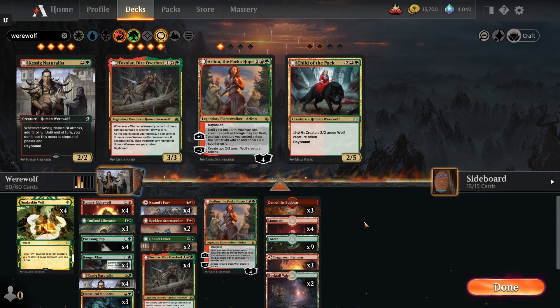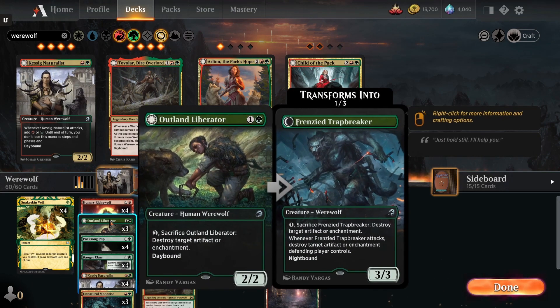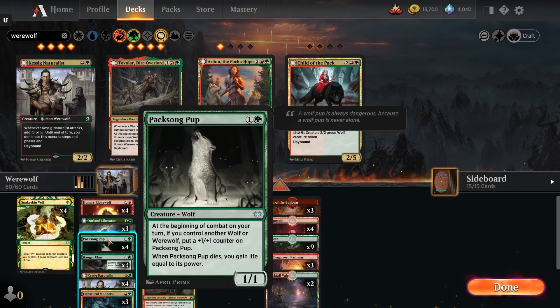Welcome to today's deck idea. We're working with werewolves using a very cheap mana cost aggressive deck. We're using Innistrad Vow's Hungry Ridge Wolf, which gets an additional +1/+0 and trample if you have a wolf or werewolf in play. We're also taking advantage of the new Pack's Son Pup: at the beginning of combat on your turn, if you control another wolf or werewolf, you put a +1/+1 counter on Pack's Son Pup, and when it dies you gain life equal to its power.